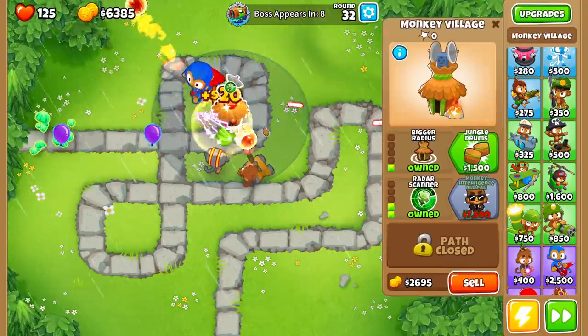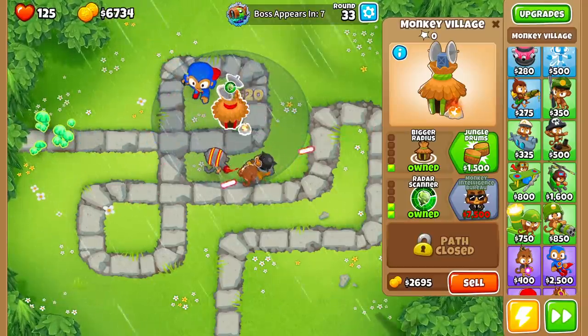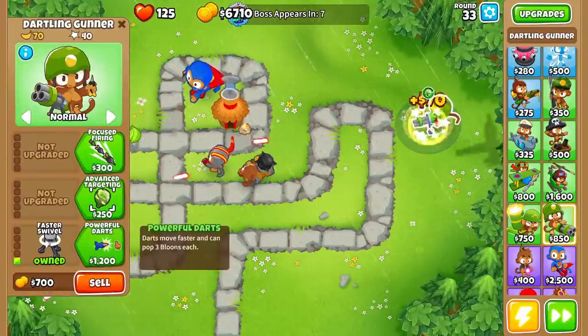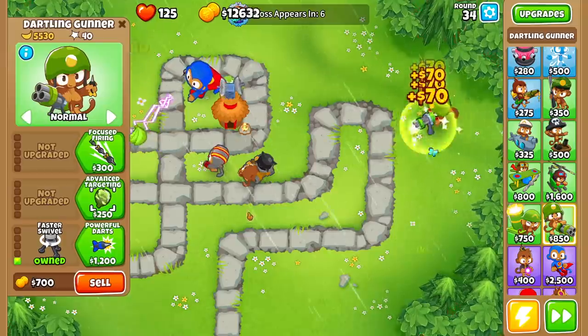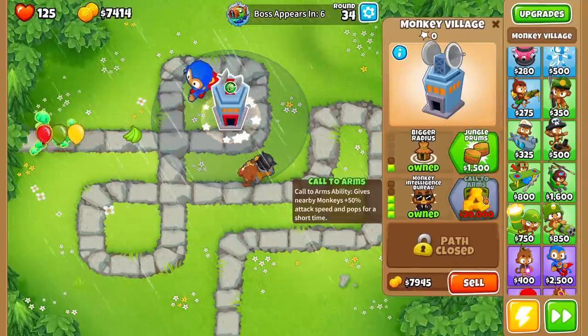We have those really fast purple balloons right there, but we are okay because we do have the fireball, which is doing insane amounts of damage. This is absolutely amazing. Let's go for the fastest swivel — oh my God, how much money is this making? It's already made $5,000. Okay, we're getting rid of the boomerang. Let's get the MIB and the jungle drums as well.